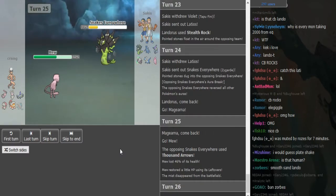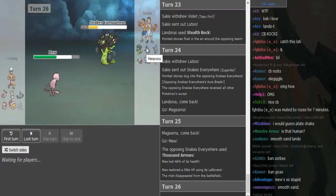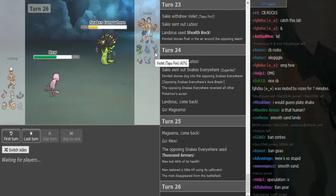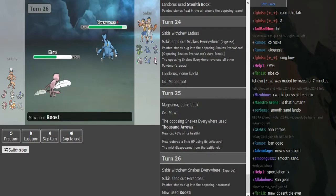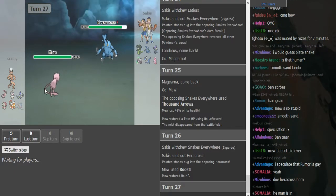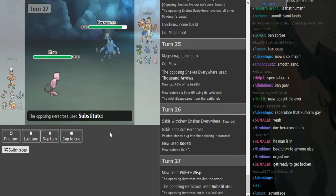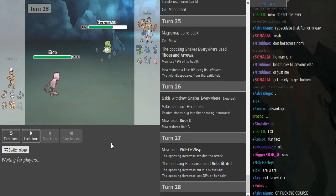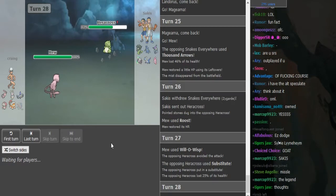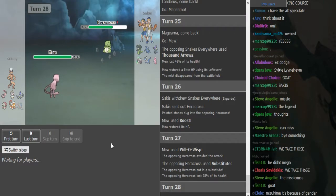Mew is just gonna click Roost here. He has to go Typhlosion in default kind of, but his Typhlosion is low. Maybe he's Guts Heracross and he doesn't fear Will-O-Wisp, or maybe he's Jolly Heracross and he knows he cannot be outsped. Mew does miss a Will-O-Wisp — which is definitely really annoying. I think he's Guts because he didn't Mega Evolve, or he was thinking he was faster. If he was thinking he was faster and didn't Mega Evolve, that was a really lucky dodge. But I assume he was Guts.